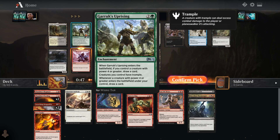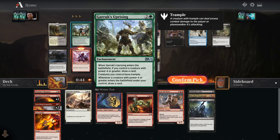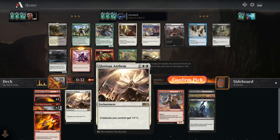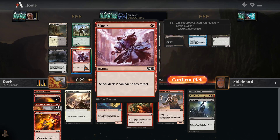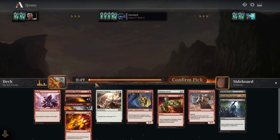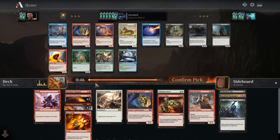Wow, Garruk's Uprising! I've basically never seen that card when I'm in green. But now that I'm firmly red-white or red-black, here it is. So now it's Shock or Turn to Slag — I'd like to take the earlier one. Shock comes with the Pyreling synergy to give it double strike out of nowhere if I deal damage to my opponent, plus it can kill an early game creature. I like Turn to Slag too, and I just took one last pick, but I'm going to take the Shock first and maybe we can get that Turn to Slag later.